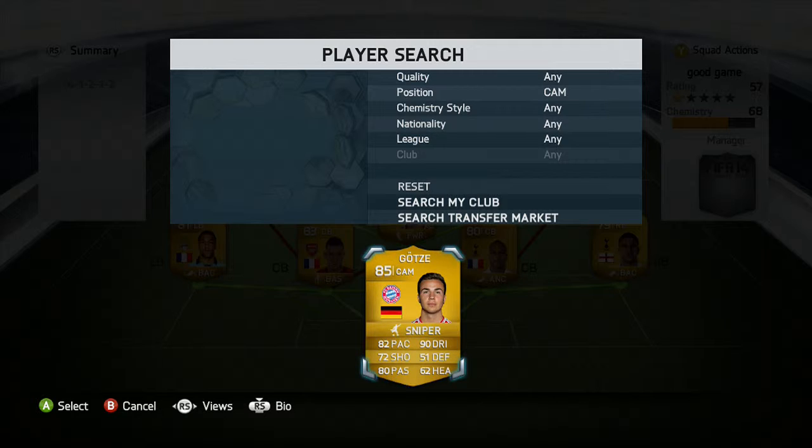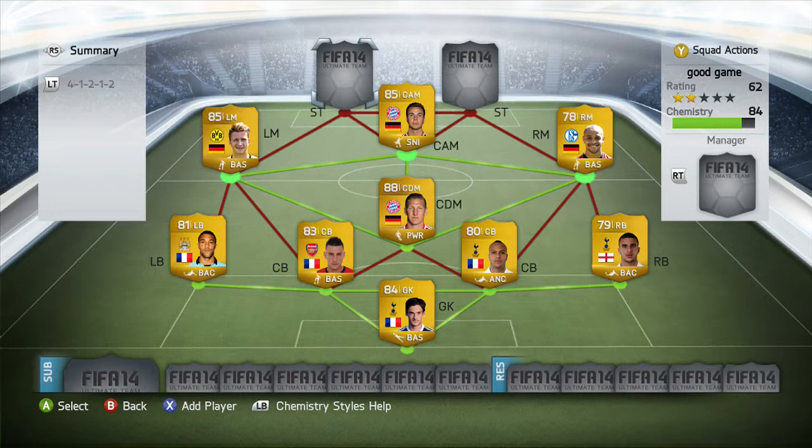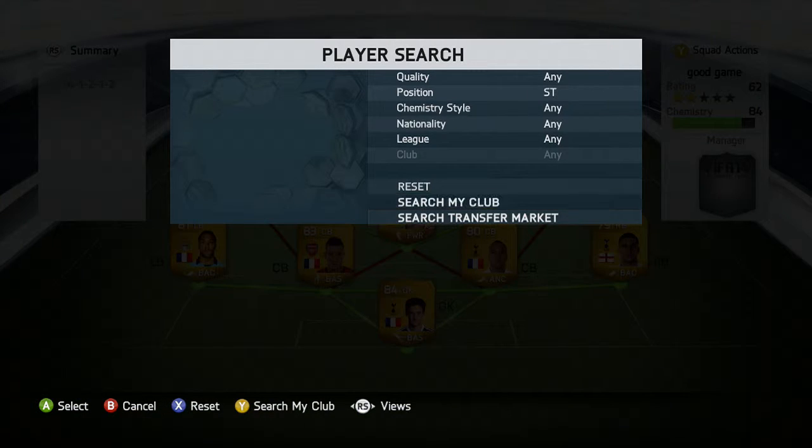In the CAM position we are going with Mario Götze — 82 pace, 72 shooting, 80 passing, 90 dribbling. That's really what you want in a CAM. He's just a great player and he slots into that CAM position perfectly.